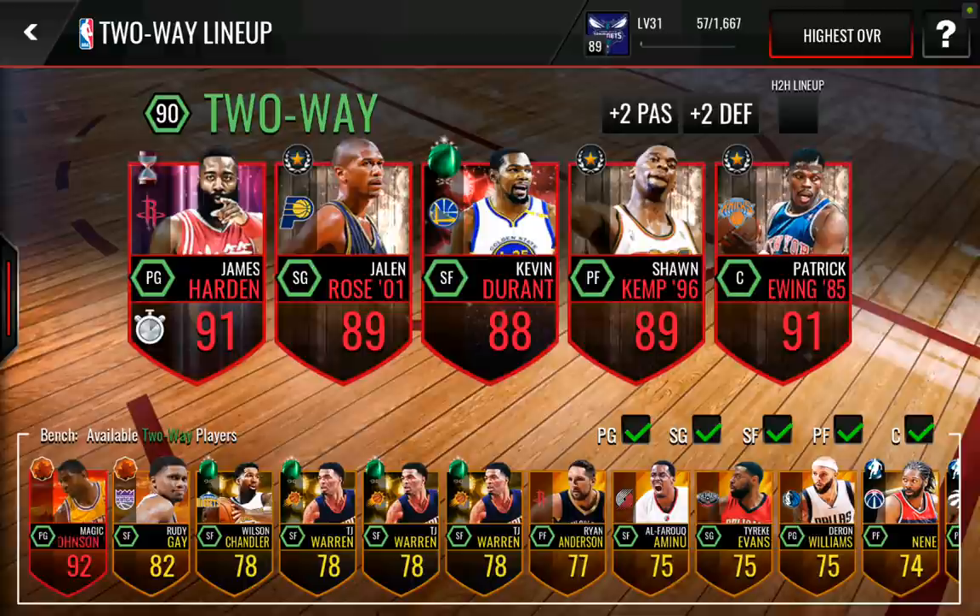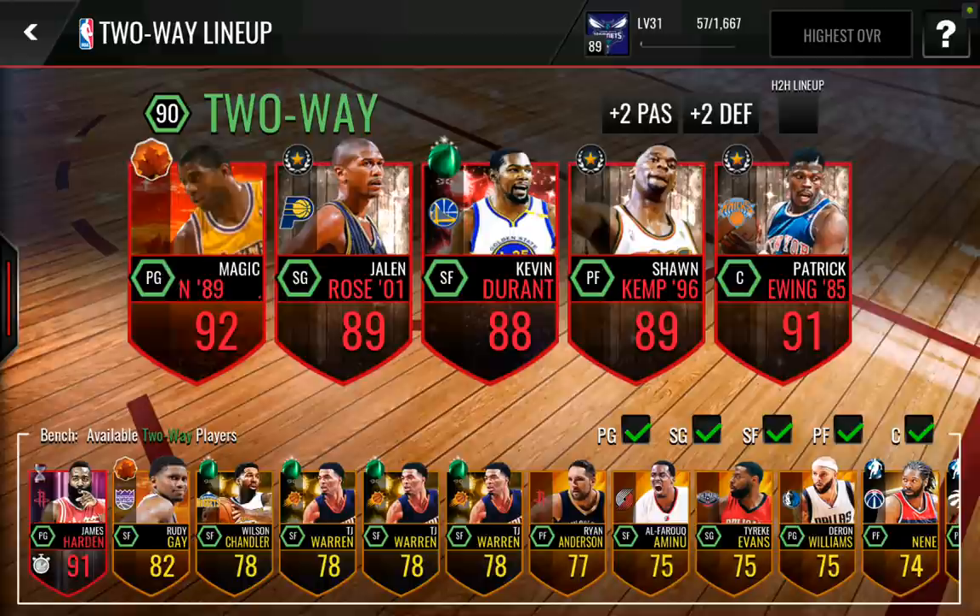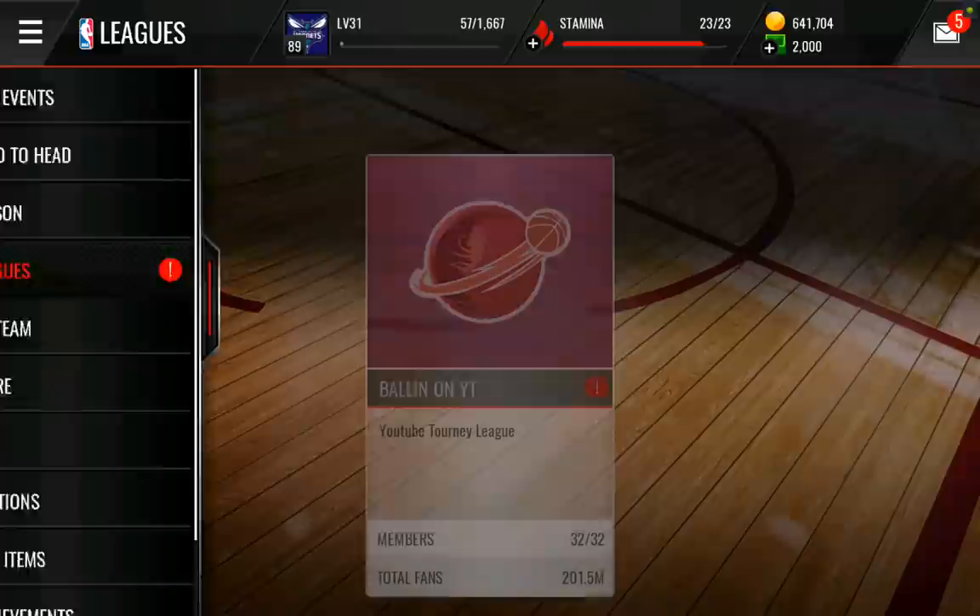Done a pretty good amount of gameplay with him so far and he gets so many boards. I'm going to put that Magic Johnson card in real quick, just because he's a better passer, so he will have an easier time getting the ball to Patrick Ewing.